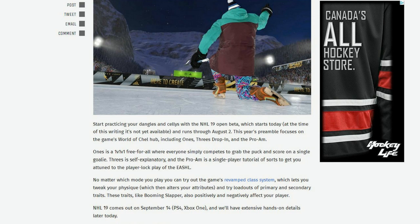No matter which game mode you play, you can try out the game's revamped class system, which lets you tweak your physique, which then alters your attributes, and try a lot of primary and secondary traits. These traits — like the booming slapper — also positively and negatively affect your player.